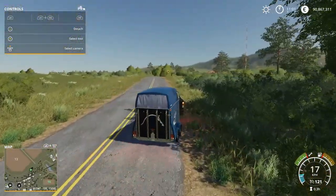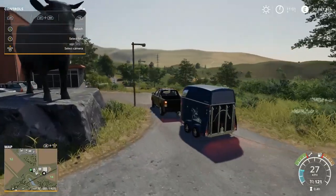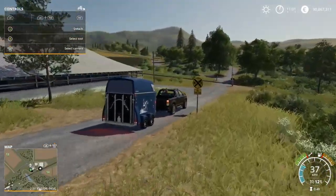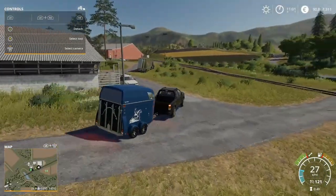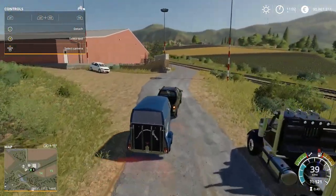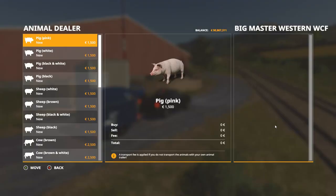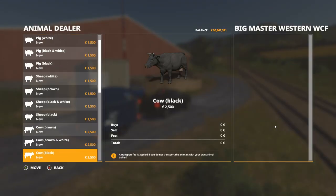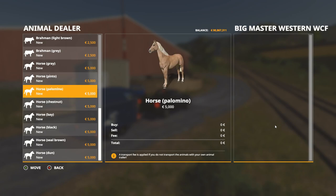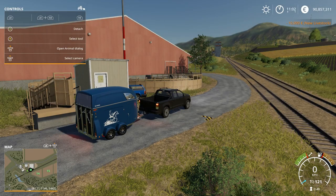We're going to take this trailer to the livestock stockyards to purchase horses directly from there. At the livestock stockyards on Ravenport, go around the back and you'll find it. Pull up and open animal dialogue. You can see every single type of animal to pick from, but we need only horses and we're only getting two because we can only fit two in that trailer. So I'm going to go with a Pinto and a Palomino - confirm.